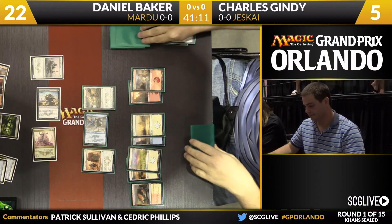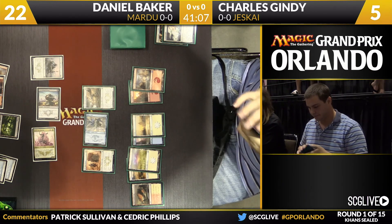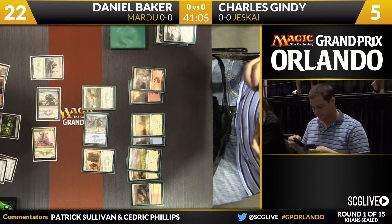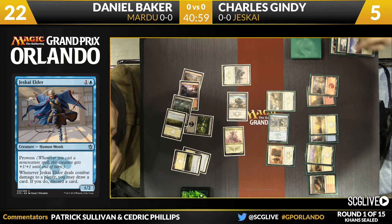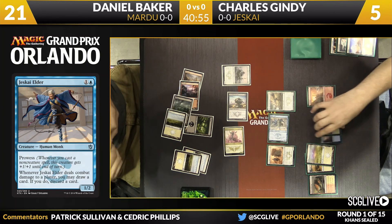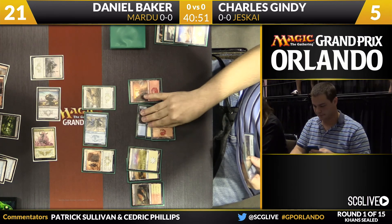The Jeskai Elder is going to come in — can it hit and let Gindy loot? Yes, Gindy gets to draw and discard. He's found a Mantis Rider but has to discard first. That might have been a pure bluff attack, knowing he was dead on board — hoping Daniel wouldn't block so he could loot into something helpful. With three mana, Gindy deploys his Mantis Rider post-combat.